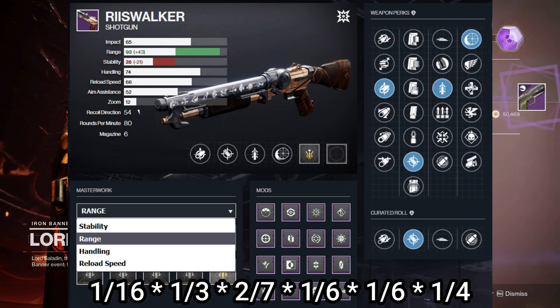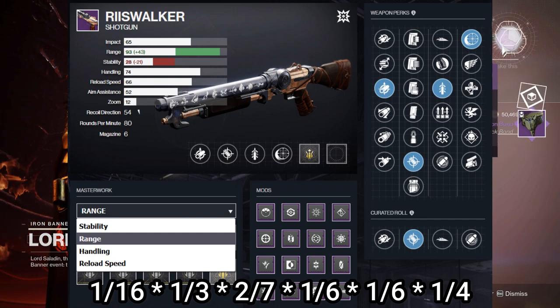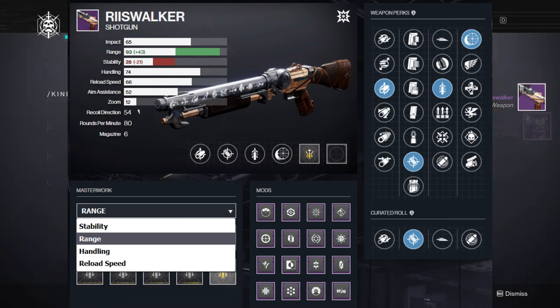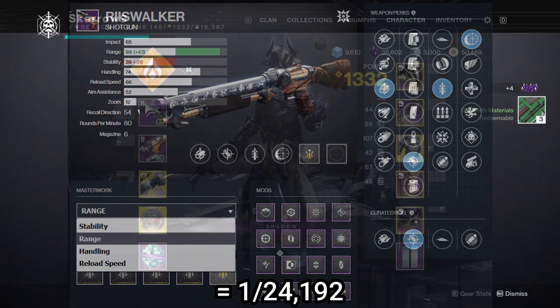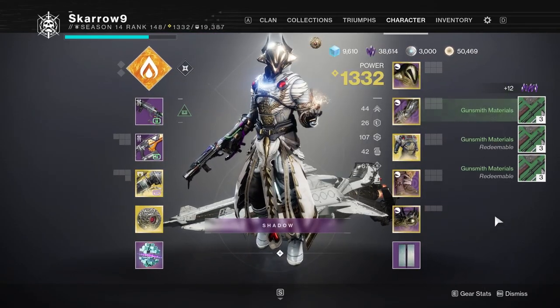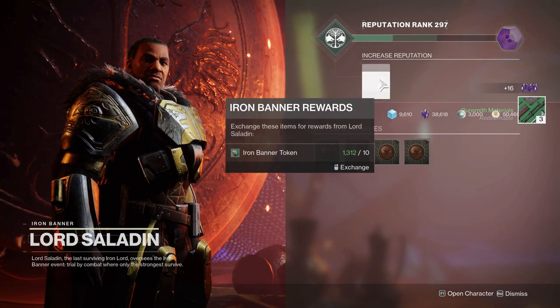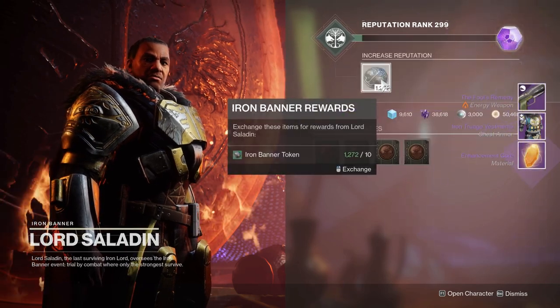Just starting to run those numbers, it's absurd. You have a 1-in-16 chance to get the Reese Walker, a 1-in-3 chance to get the correct barrel — because there are six barrel options and you get two of them — a 2-in-7 chance to get the correct magazine, a 1-in-6 chance for each of the first and second perks, so a 1-in-36 chance to get the combination you want, and a 1-in-4 chance to get the masterwork. If you do that math like a nerd, you have about a 1-in-24,192 chance to get the roll you want. That's not good — most people, even going super hard and turning in all their tokens, will not get this roll.